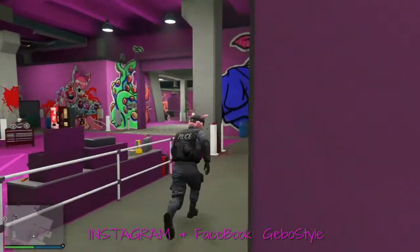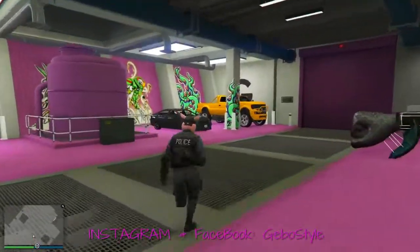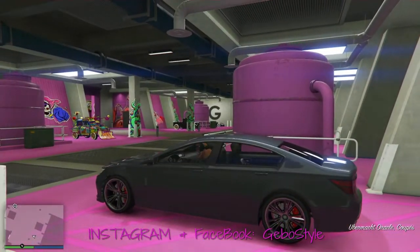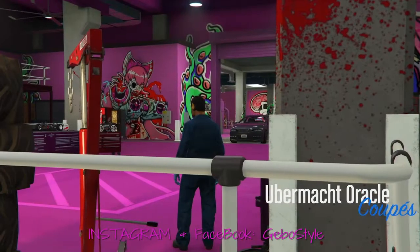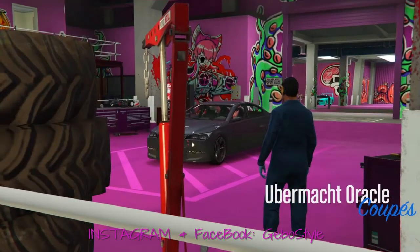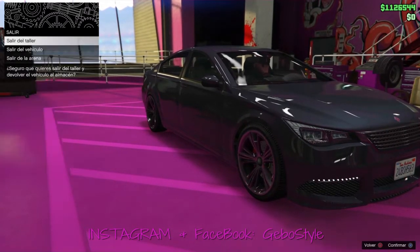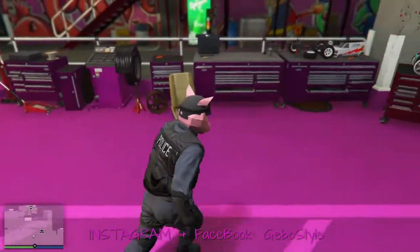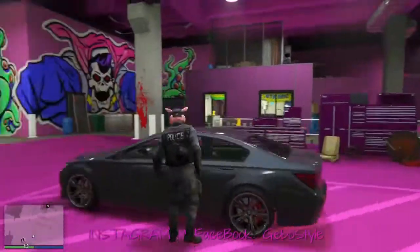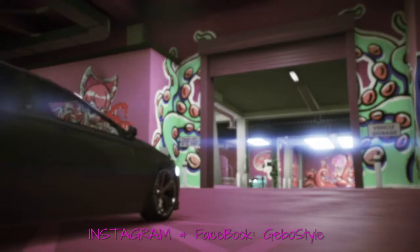Volvemos a lo mismo. Recuerden que una vez que escuchamos que nuestro carro se enciende, vamos a mantener presionado el botón options, y en cuanto soltemos el botón opción, luego luego le vamos a dar a la flecha a la izquierda. Nos subimos al vehículo que vamos a modear, entramos. Lo voy a poner a vender, cuánto me dan, 8 mil, nada más. Nos salimos del vehículo, nos metemos al RC Bandito, nos salimos del vehículo, nos subimos al carro, escuchamos que arranca, botón opción, soltamos opción y flechita a la izquierda.